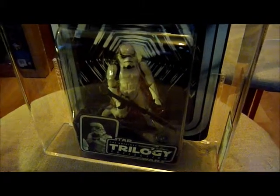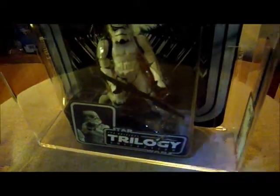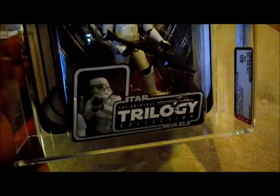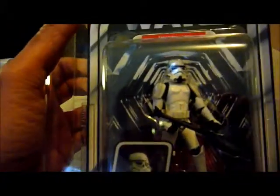The articulation is pretty good on this figure. It could be the POTJ Stormtrooper mould or maybe slightly later, but it looks great. It comes with a long rifle, and the knees look like they bend. The elbows I'm not sure about. The exact grades are: card 80, bubble 85, figure 85. Let's see if I can get a better look at it — there's the Stormtrooper.